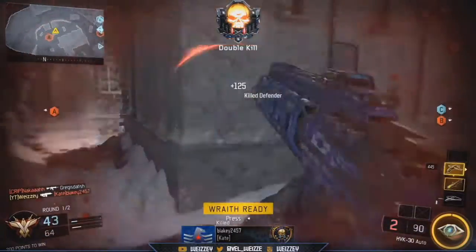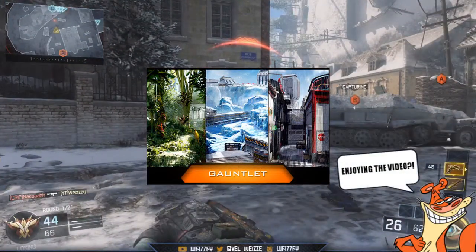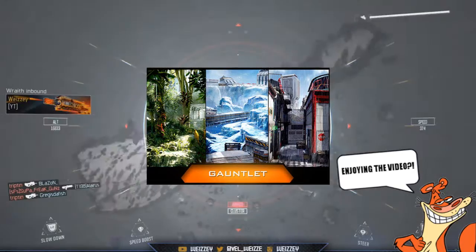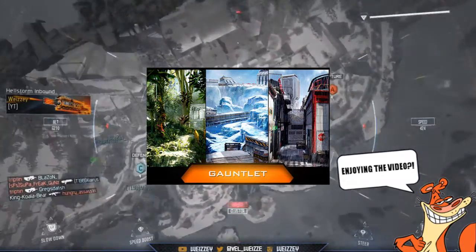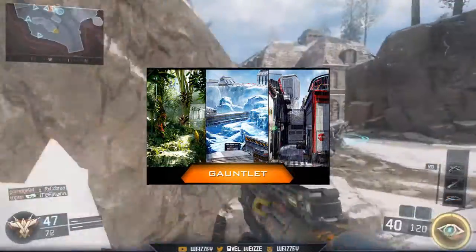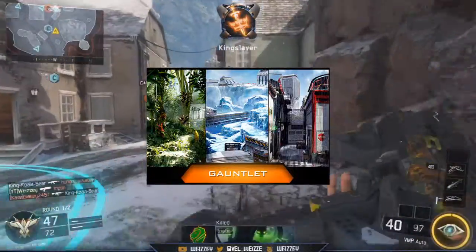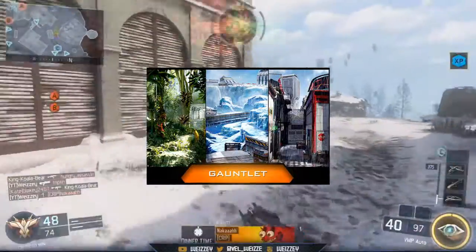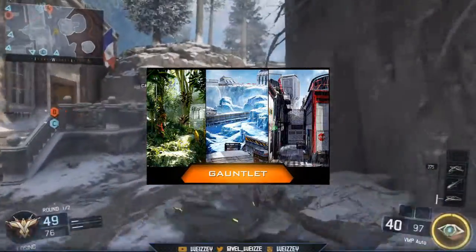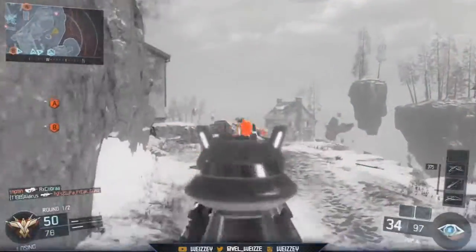The final multiplayer map is Gauntlet. This is a very strange picture because it has three different environments: a jungle, a snow area, and a factory. I'm not sure if the map changes over time — like once you walk into the map you might be in a jungle and then halfway through it changes to snow — but this is going to be a very interesting map.